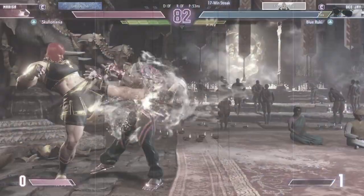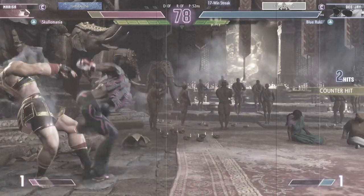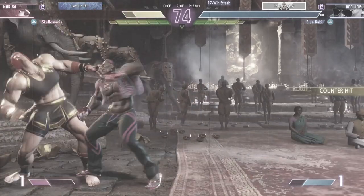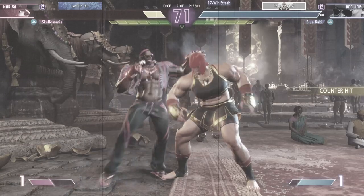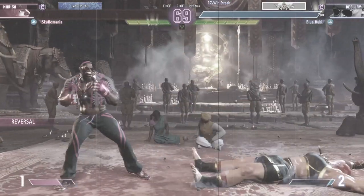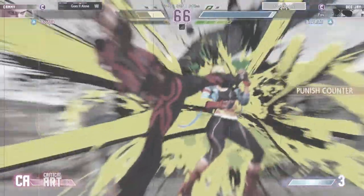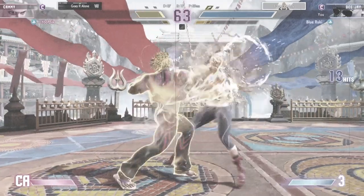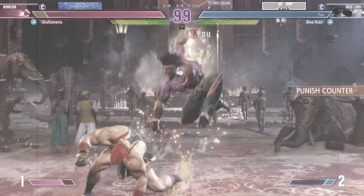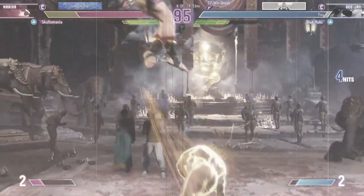DJ's introduction into Street Fighter 6 emancipates him from his old charge-only archetype. He's been introduced with some motion controls, given tweaks to his old moves, an additional tool, and a few more command normals. The key to excelling with DJ is learning how to integrate all these tools and becoming problematic for your opponent while exercising all of his abilities to be super oppressive.